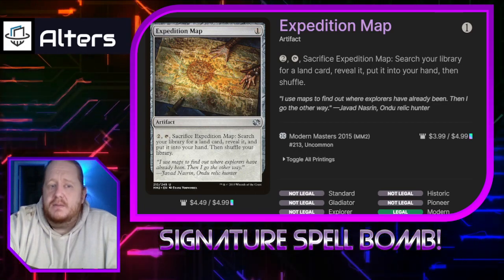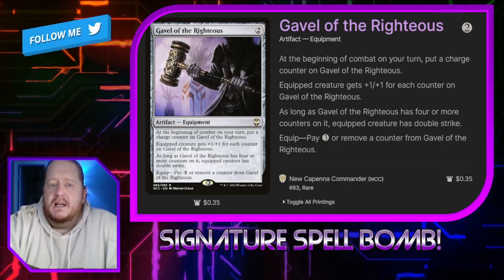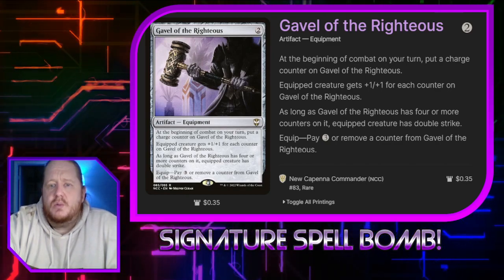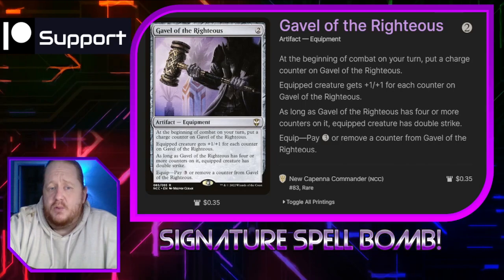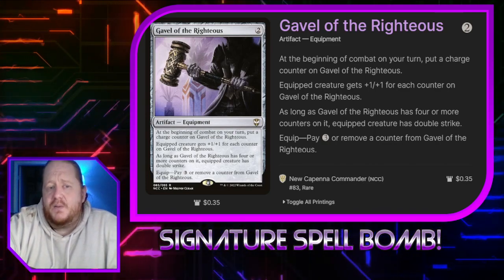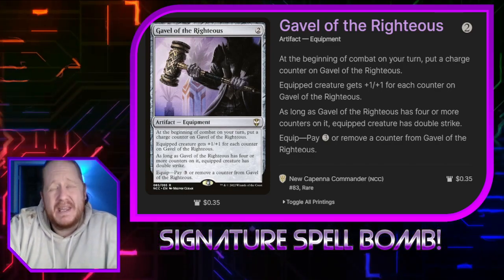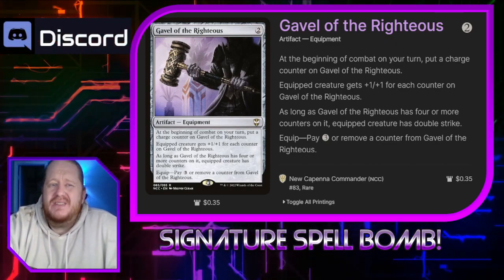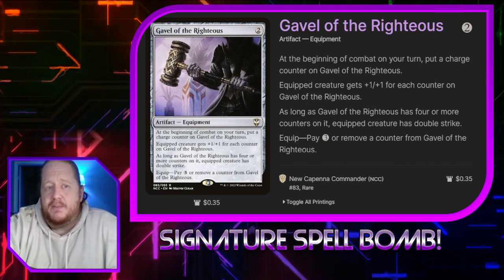Expedition Map lets us go get a land card. Gavel of the Righteous is a 2-cost equipment where we can either pay 3 mana or remove a charge counter from it to equip it. The equipped creature gets +1/+1 for each charge counter on Gavel of the Righteous, and at the beginning of combat on our turn we put a counter on it. As long as it has 4 or more counters, the equipped creature also has double strike. So once it has 4 counters, the creature swings for 8 damage. It's only 35 cents — it probably got missed during New Capenna, but it's a really good equipment especially with lots of proliferate.